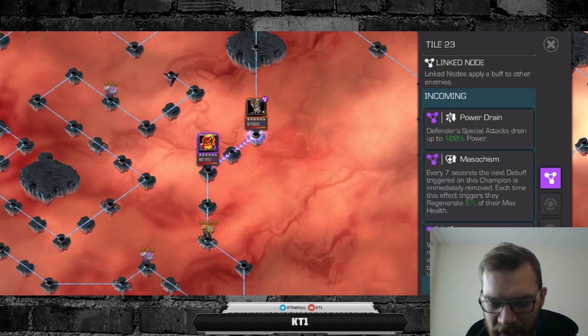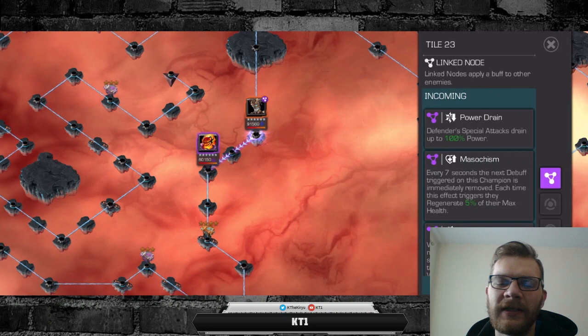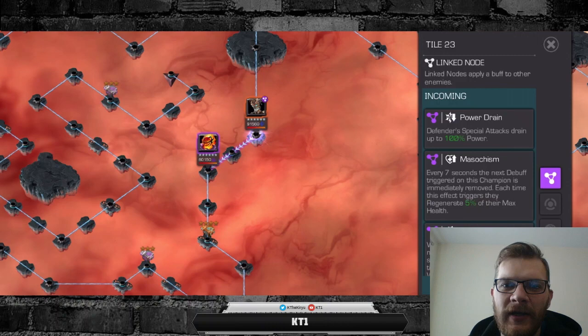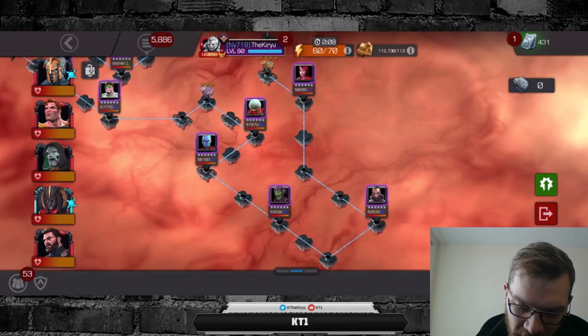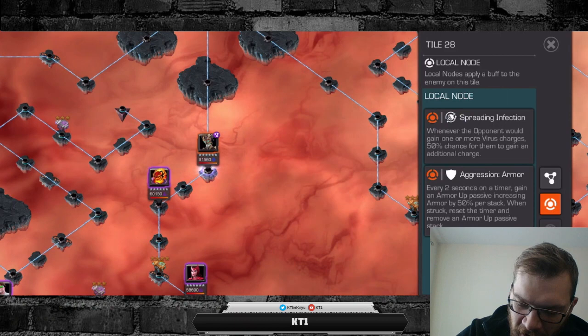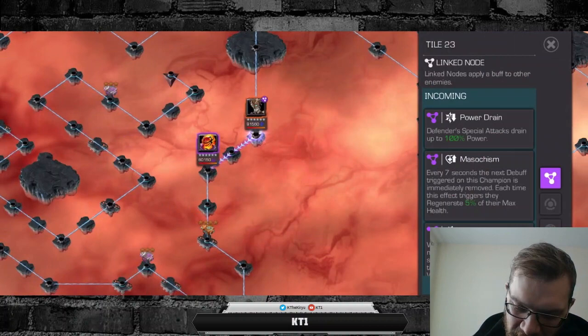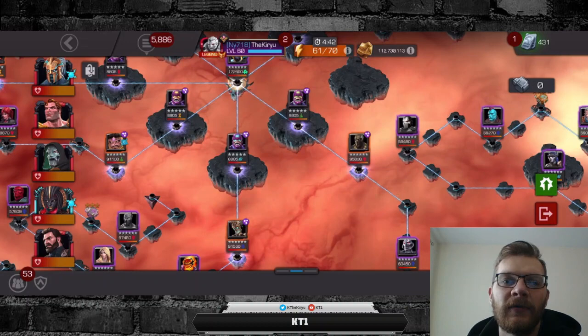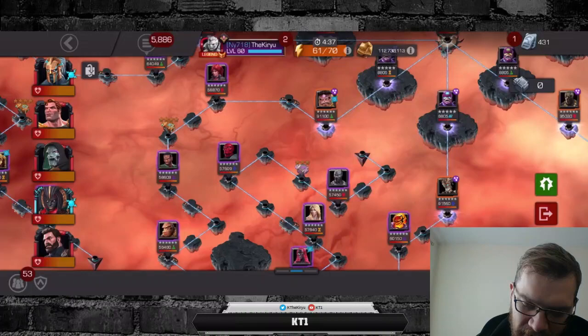Moving on: Power Gain, Masochism, and Overreach Fury. This is a relatively simple path — you just need to play around masochism and the increased power gain. The increased power gain is only 100% increased, so you do not necessarily need to use power control champions. Masochism obviously means you will not be playing with champions reliant on damaging debuffs or any kind of debuffs over time. There aren't too many tricky opponents — perhaps Punisher 2099, Green Goblin, and Dormammu and Warlock towards the end. Warlock is the mini boss with spreading infection and aggression armor. Masochism 100% power gain lane is relatively simple compared to some of the other ones, especially compared to the life cycle one.